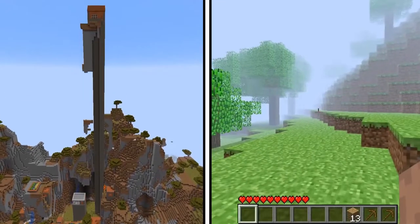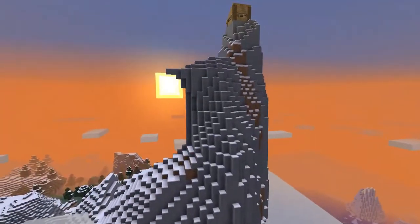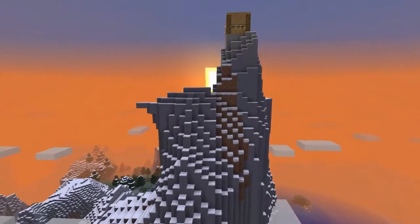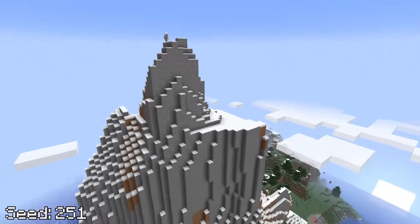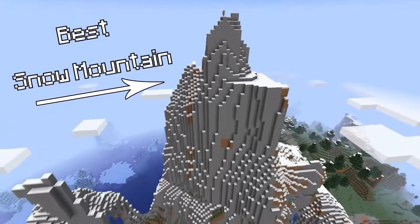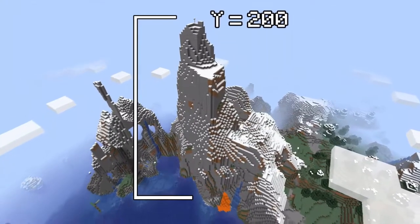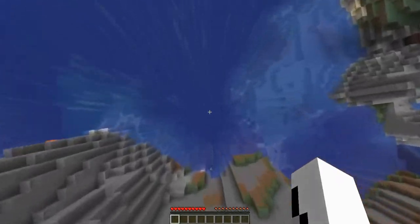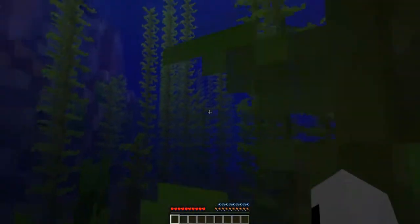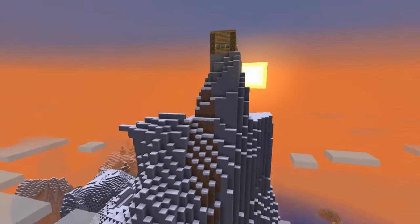Now let's look at seeds with the most insane terrain generation, such as mountains and biomes. This seed has one of the craziest snow mountains you will ever find in Minecraft — not only does it go up to almost Y200, but its north cliffside is so steep that you can jump off the tip of the mountain into the water below. This looks like a prime spot to build a survival base.